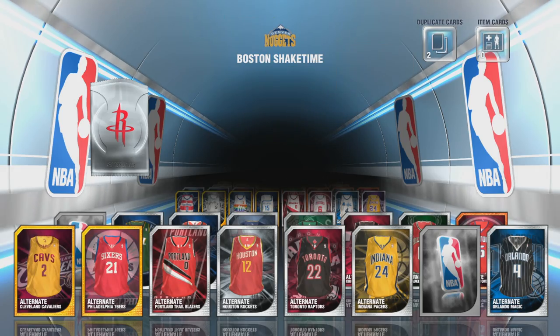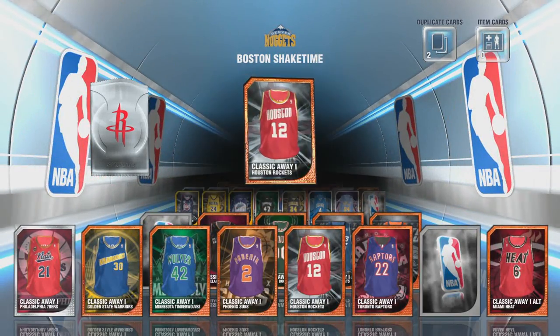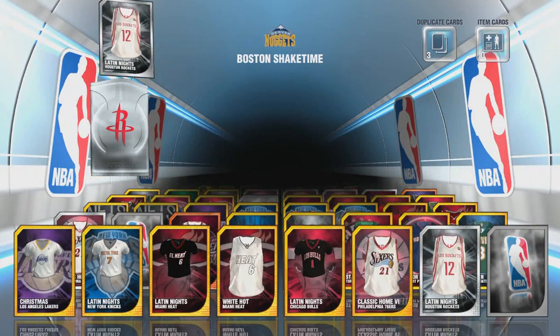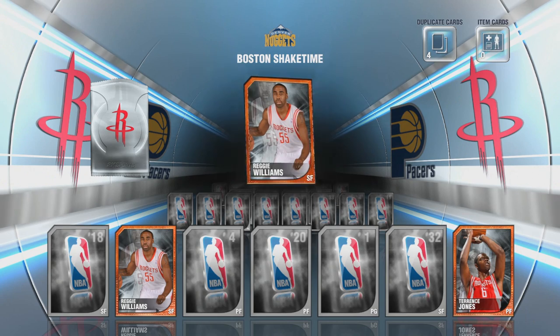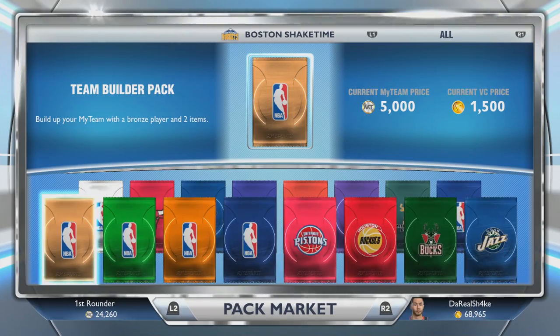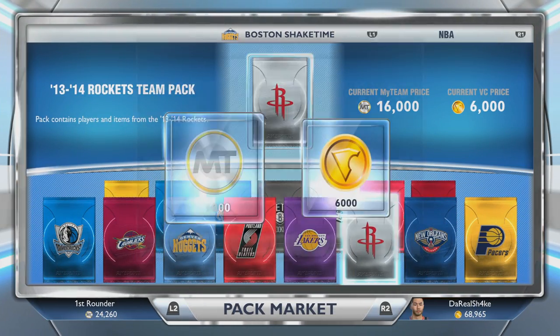A couple people were saying that it didn't work, but it does — I literally used it to get the PSN for this. But right now we're still currently waiting on LeBron's decision. Hopefully I get this video out before that happens. He was supposed to do it at 3:30; it's a little past that now. We already got Reggie Williams. Reggie Williams is not who I'm looking for, so let's keep opening these Rockets packs.